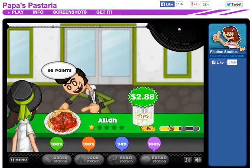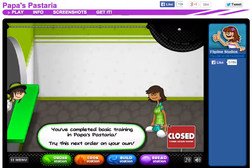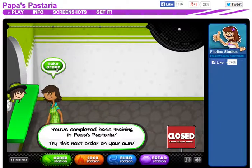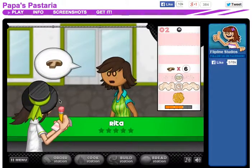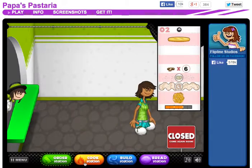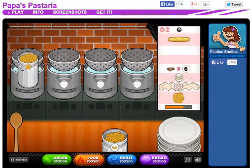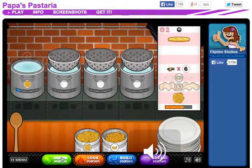Perfect! Rita's here — owner of Papa's Burgeria. Let's put the pasta in here and let it start cooking. I'm going to lower the sound a little for commentary.